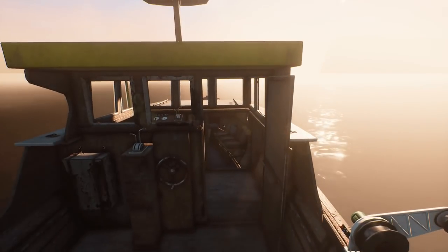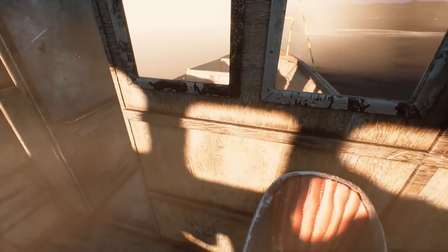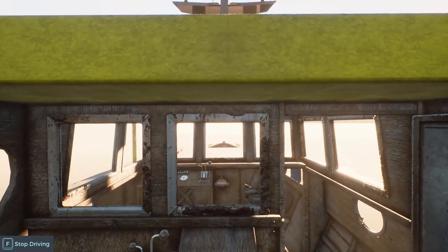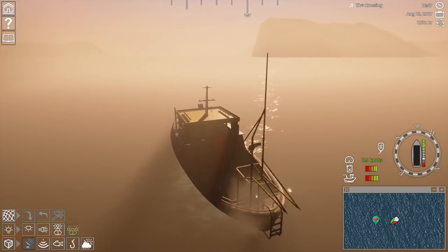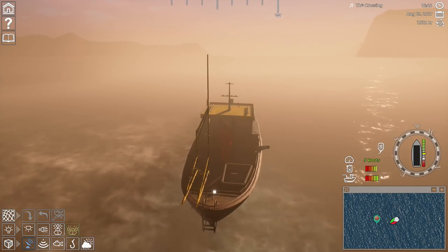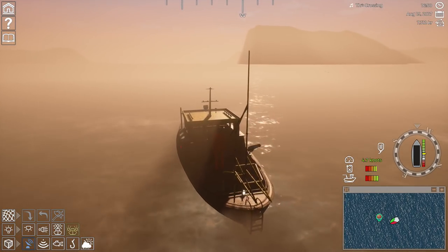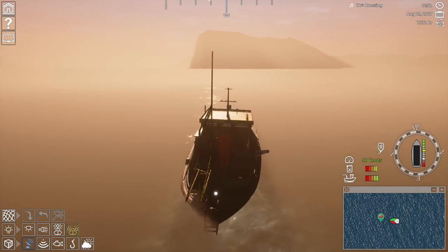Hi everyone, welcome back to the Otter's Pocket. Here we are out at sea, ready to collect our next haul. We're coming up to the next point, so let's hop on here and drive the ship forward until we can get into position to collect the next long line. This ship has got a full engine upgrade now - not much black smoke... oh no, still a lot of black smoke. I can see the two buoys over here so I'll pick these up quickly.